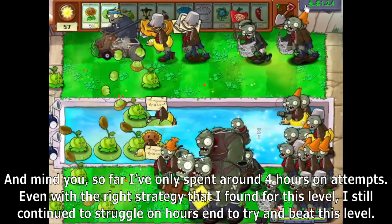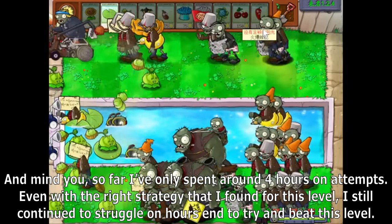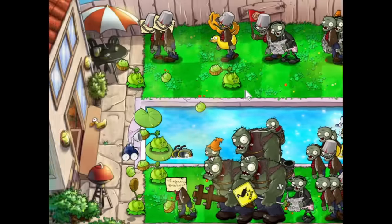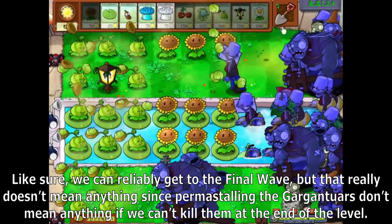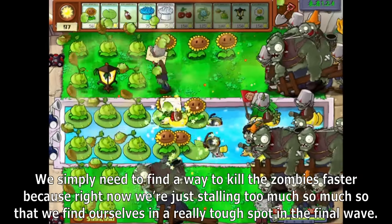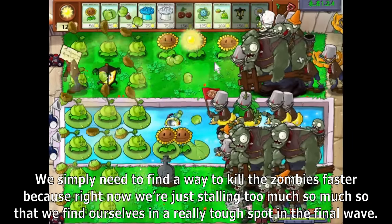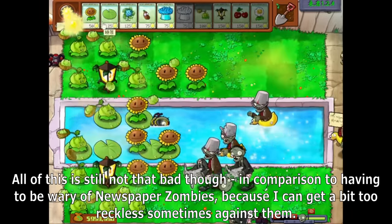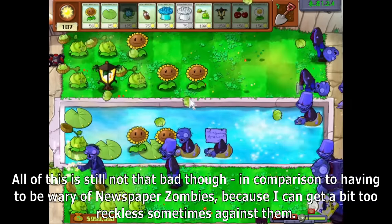Even with the right strategy, I still continue to struggle for hours on end. We can reliably get to the final wave, but that doesn't really mean anything since we can't kill the Gargantros at the end. We simply need to find a way to kill the zombies faster because right now we're just stalling too much, finding ourselves in a really tough spot in the final wave. It's also a really bad negative feedback loop where more despair causes more tilt, and I'm screwing up even my Cherry Bomb positioning.